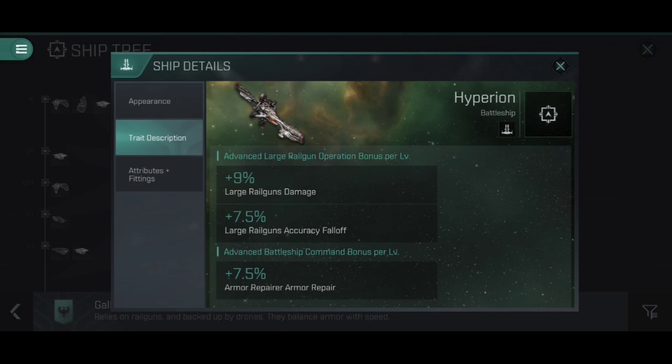The other skill is Advanced Large Railgun Operation, and again you want to get all the way to 5 to make sure you're getting the full benefit. It's a 9% increase per level to Large Railgun Damage — that's 45% at full training — alongside a 7.5% increase to Large Railgun Accuracy Fall-Off, which is 37.5% at full training. Neither of these particularly favor Snub-Nosed Railguns or Rifled Railguns specifically — the Accuracy Fall-Off works well for either, and the Large Railgun Damage obviously works well for both.